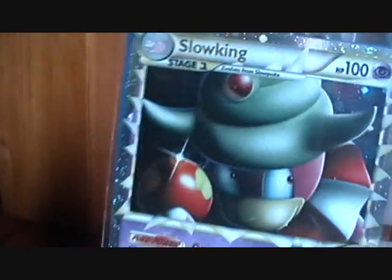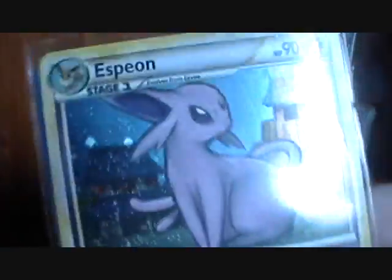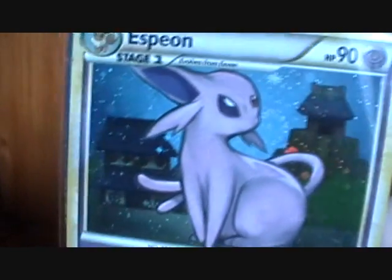Got a Slowking Prime — very cool, really needed this. And an Espeon holo, which I don't really need but still nice to have.